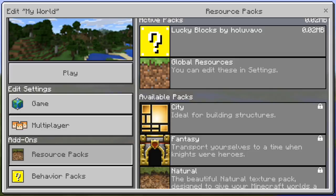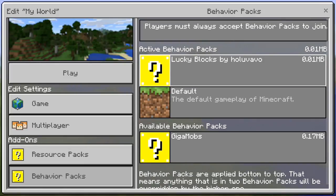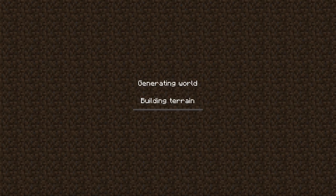I've enabled the Lucky Blocks whole new survival resource pack and also the behavior pack. Now let's get into the game. Things are getting pretty awesome. For this add-on you need to enable the difficulty - not on peaceful - because the lucky block is a retexture of the wither skeleton.